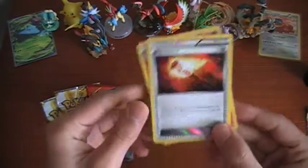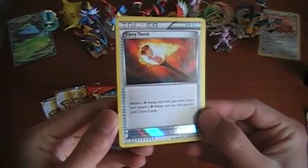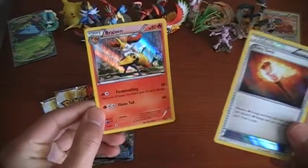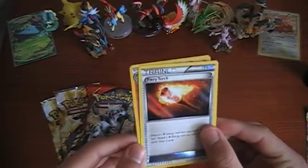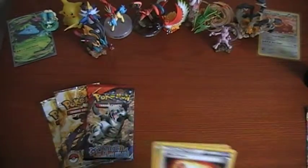And our two foils are — Fiery Torch, okay, that's actually a foil — and a Braxien Hollow. Can't remember what that was out of, probably just a Blister Pack, because obviously no Braxien would normally be a Hollow.